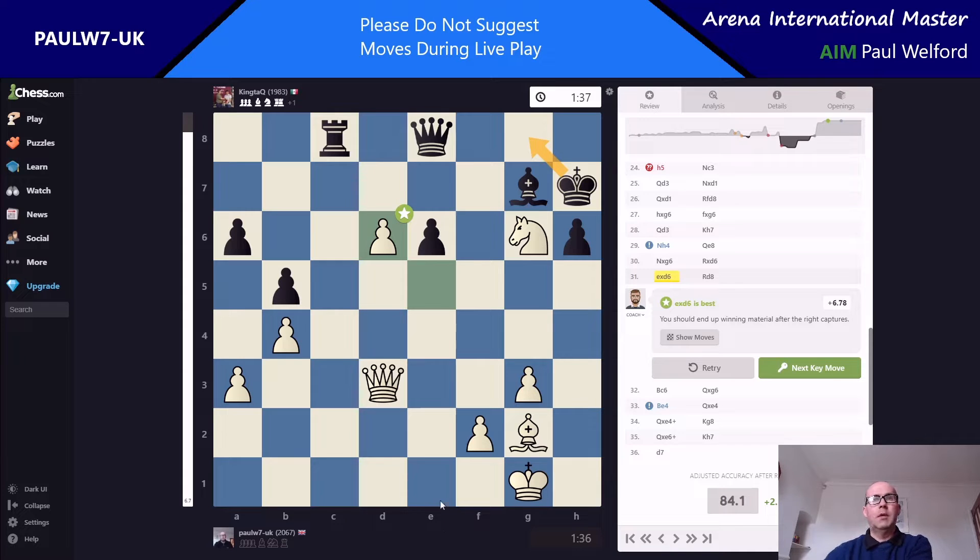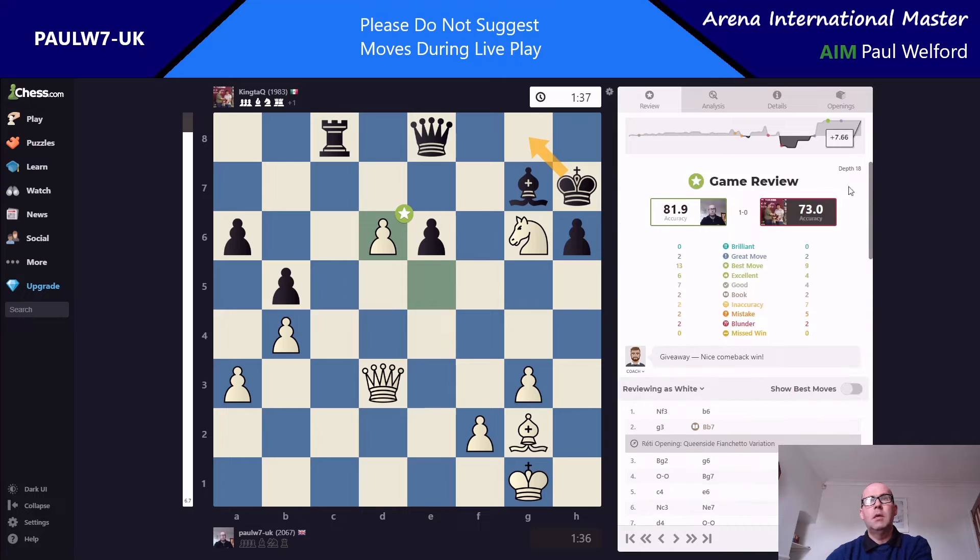Hello everybody, just a quick intro to this game that I've just played earlier on Chess.com. Managed to win this one with an 81.9 accuracy, my opponent's 73, and they're both pretty good scores for the level we play at. My overall average in all games is about 76, which is a fair bit lower than this. We both got a couple of great moves, lots of decent moves, a few blunders each, mistakes and accuracies.